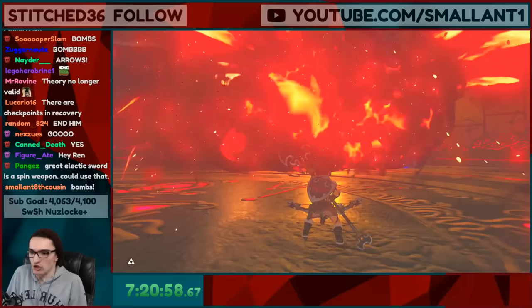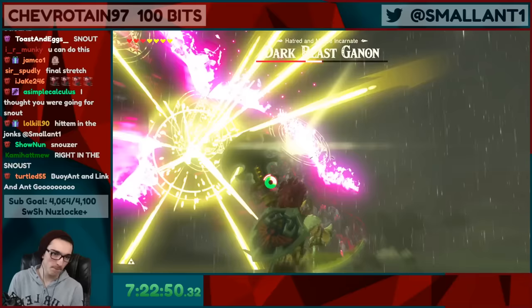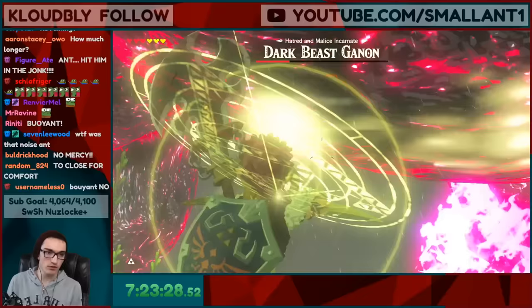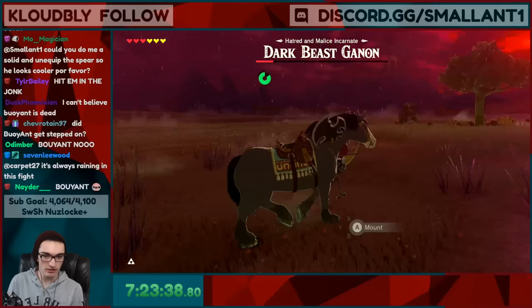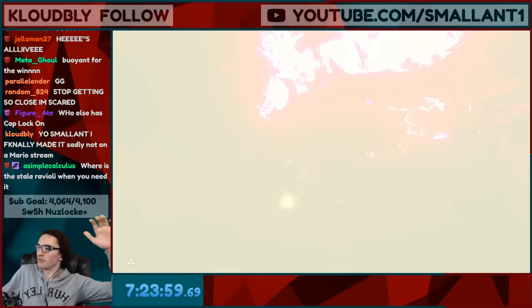Die. Yes — let's go! First try. Now the crotch shot — get ready for the crotch shot. Get him in the junk — we got him! Buoyant, please — get out of there Buoyant. Come on, come on, come on. Be great if I could hit it. We're done — we beat it! No Sheikah Slate, just like that.